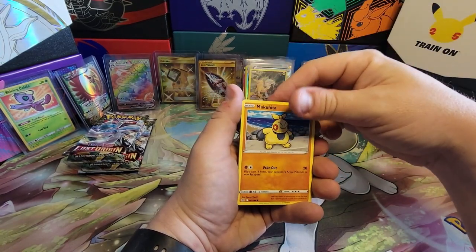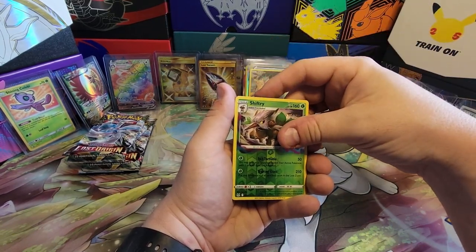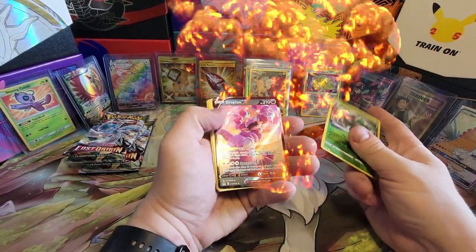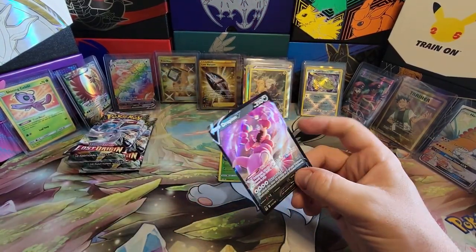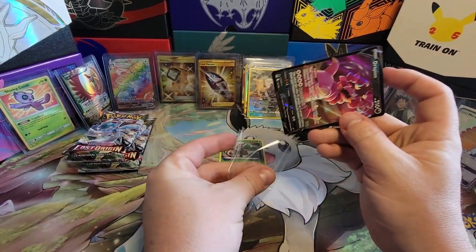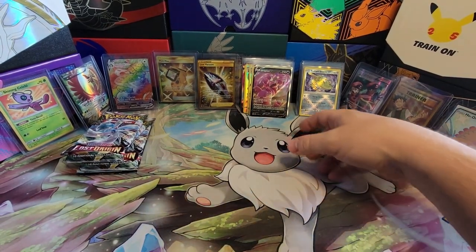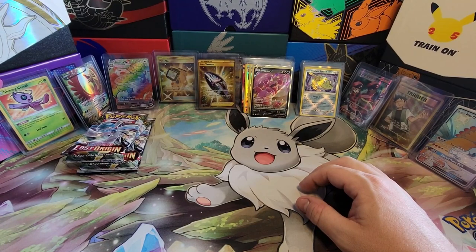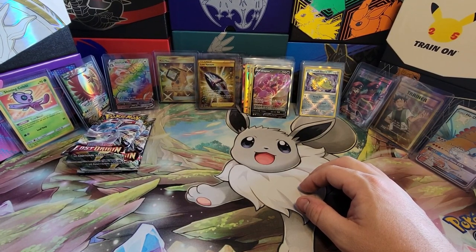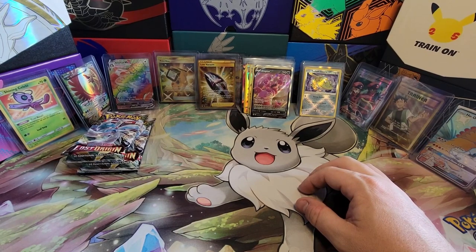Lady — looks like there's a V in the back, no big deal. Poliwag, Shiftry — I think it's a VMAX. Nope, Drapion V. The Mew VMAX deck killer — nobody likes that deck anymore. I played like two people at the tournament playing that deck and I cannot stand it. Really quick, I wanted to check what that Pikachu Trainer Gallery card was going for — just curious where that sits with rarity, because usually price goes with rarity.